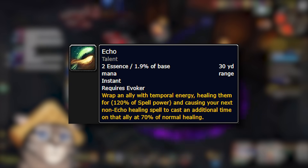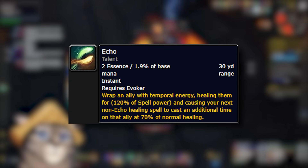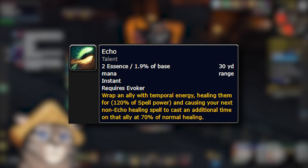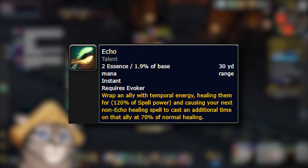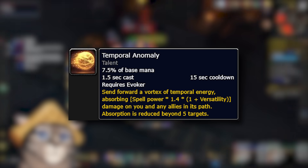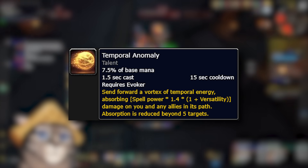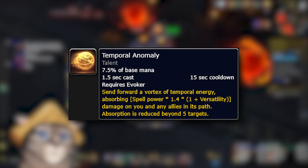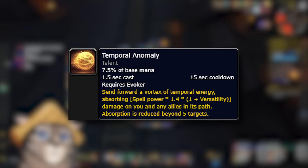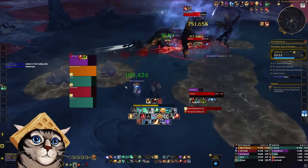Living Flame can be used as a heal, but only as a last resort. Living Flame isn't particularly mana efficient or a big heal. It's fine to throw out just to top somebody before heavy damage or in an emergency if you have really nothing. But in general, this shouldn't be something that you're using to heal with frequently. Get out of the habit of thinking you need a go-to single target healing button to press — that's just simply not really how Evoker is going to work. Echo causes your next spell to duplicate on whoever you place the Echo on. If you have the time to cast and the essence available, you should generally pre-cast Echo before any of the main healing abilities, especially Spirit Bloom or Reversion to increase their potency. Echo does not work with all Evoker abilities — things like Dispel or Time Dilation cannot be echoed.